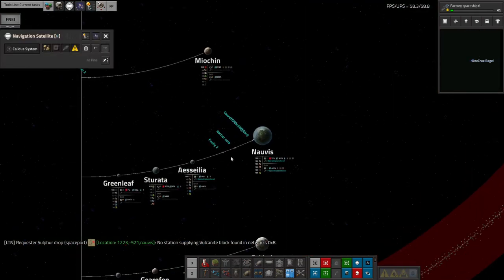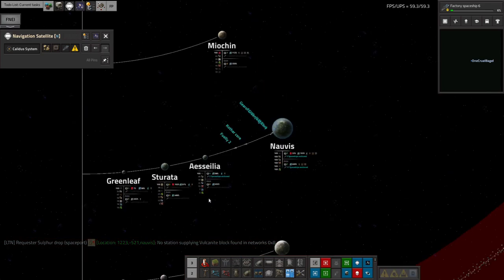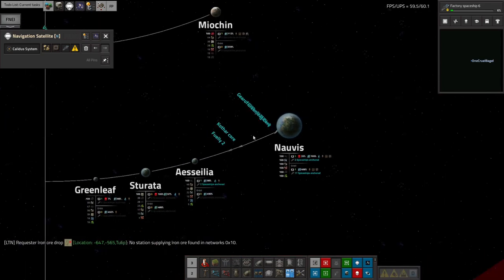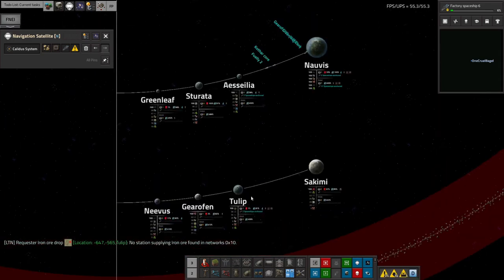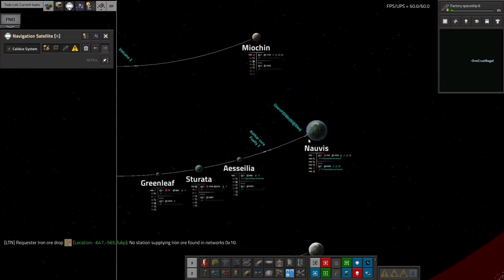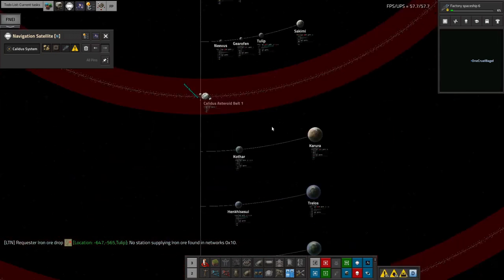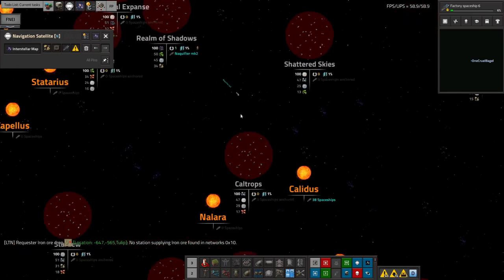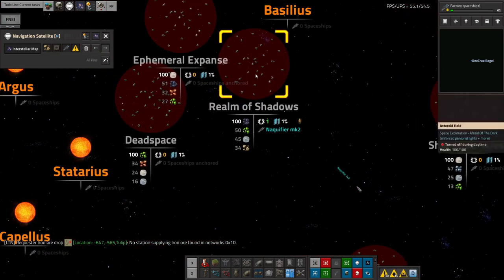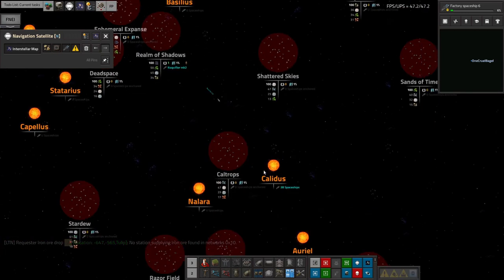Looking out in space, we can see the Naquium ships flying around. There's one parked in Norvus Orbit, one parked on Tulip, and I think one queued up waiting to go into Norvus Orbit. The big ones: one in Norvus Orbit, one on its way back over to Realm of Shadows, and one in Realm of Shadows filling up. So there's three of them, all reasonably well spread out. At the moment I think that's going okay.